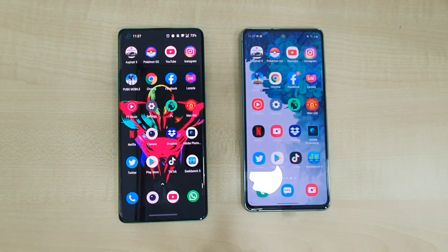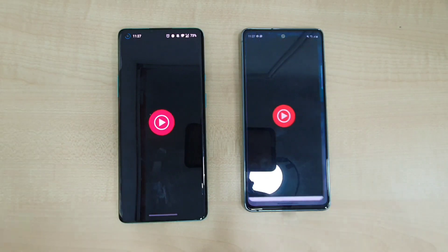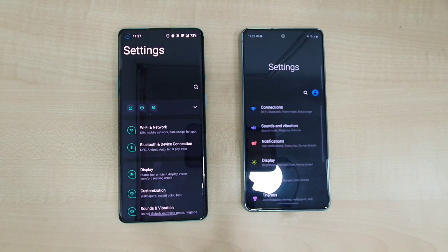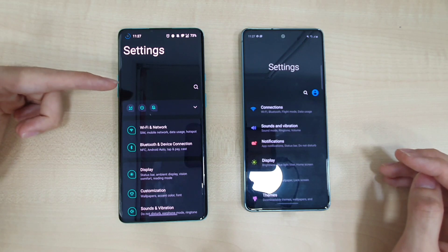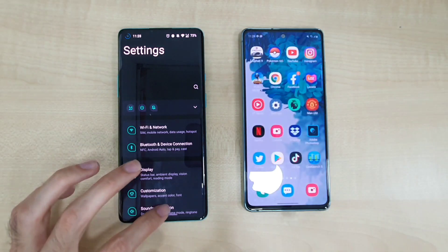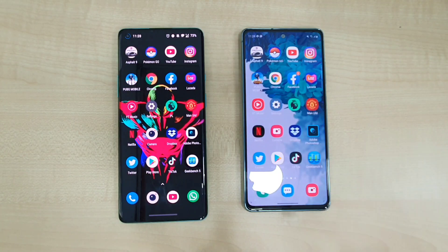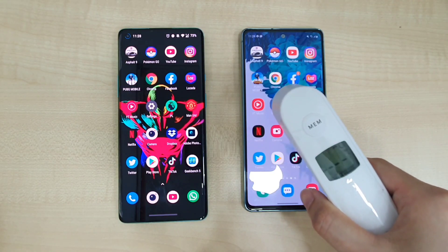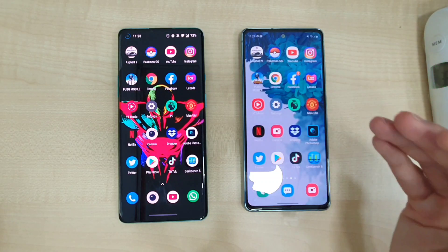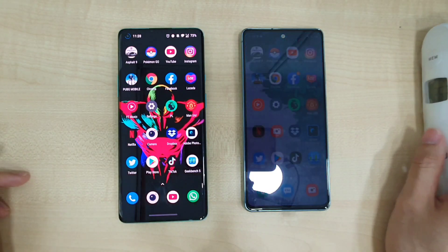Lazada — slightly ahead by the OnePlus 8 Pro. YouTube Music — maybe slightly ahead on the S20 FE, not much in it. Settings — very similar. The OnePlus 8 Pro is on Android 11 while the S20 FE is still on Android 10. Premier League app — slightly faster on the OnePlus 8 Pro. Temperatures now: 35.9 and 36.2, very similar. Compared to the S20 Plus which was heating up to the red mark, this is much better performance from the S20 FE.